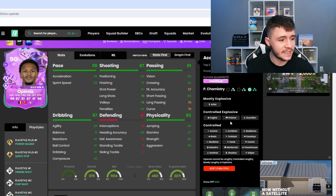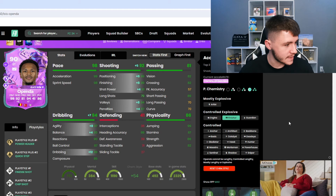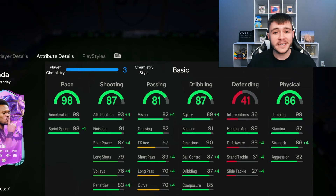The first chem style I would recommend is probably the finisher. The finisher is going to give him 92 shooting overall with 99 attacking positioning and 99 finishing — should be extremely clinical. It's also going to give him 94 dribbling overall, so he should feel a lot more quick and swift: 97 agility, 95 balance, and 99 dribbling as a subcategory. With the finisher chem style, he becomes a 94-rated striker.